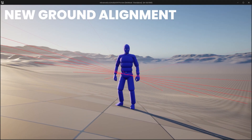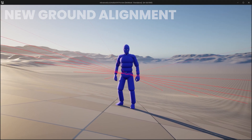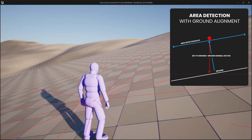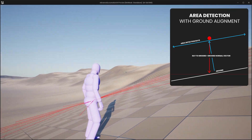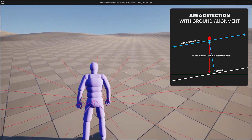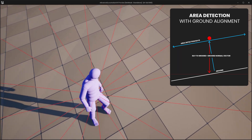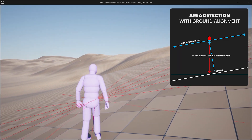Upon activating the Ground Alignment feature, it becomes apparent how swiftly the Area Detection System adjusts its orientation to the ground's normal vector. Consequently, this allows the rays to dismiss the floor as an obstacle, regardless of the severity of the terrain's inclination, providing more realistic AI behavior in your games.